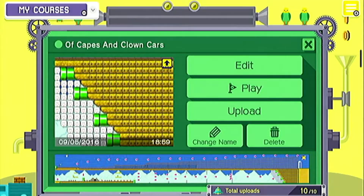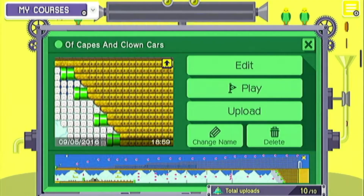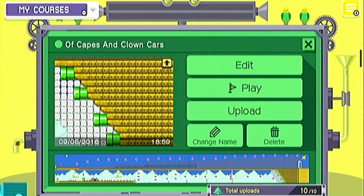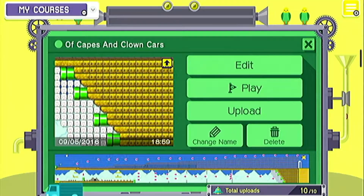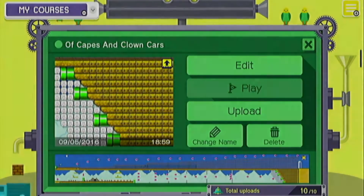Hello guys and welcome back. Today we're going to be playing some more Super Mario Maker, and this time we're going to be playing a level that I made called 'Of Capes and Clown Cars.' As usual, you'll be able to find this level in the description with the ID so you can punch that in and check it out. Without further ado, let's get in.